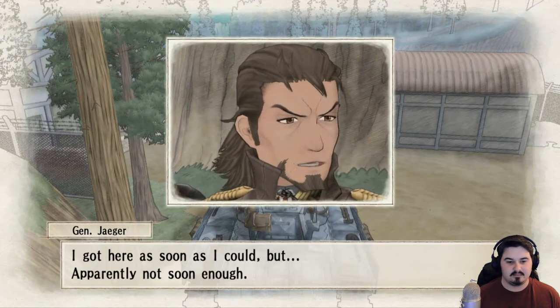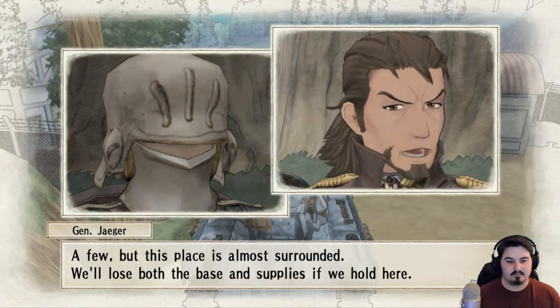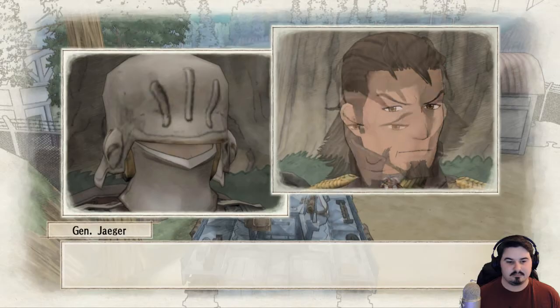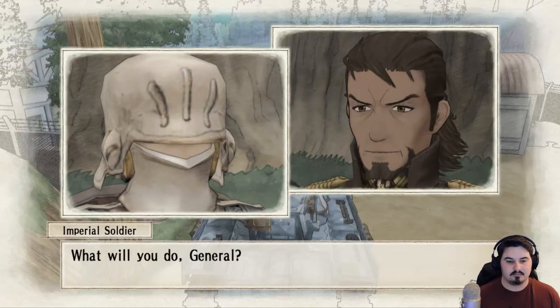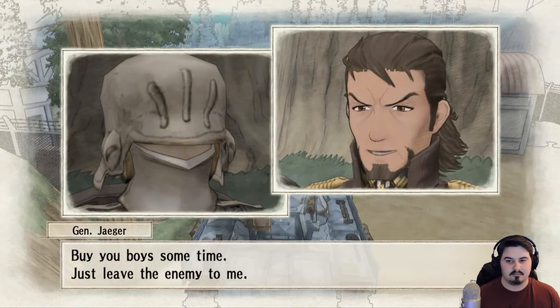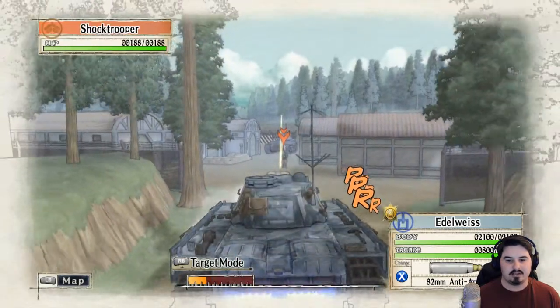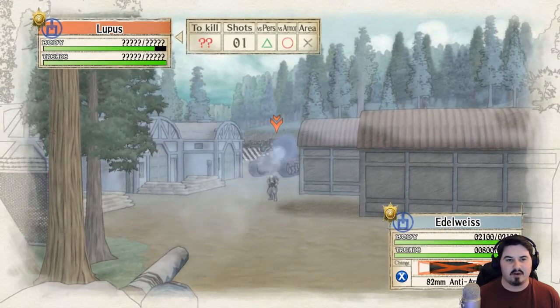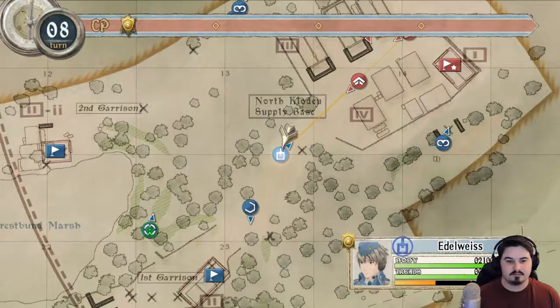I got here as soon as I could, but apparently not soon enough. General Jaeger, you brought reinforcements? A few, but this place is almost surrounded. We'll lose both the base and supplies if we hold here. Listen, I want you all to pack up what you can and get ready to evacuate. Just leave the enemy to me. Oh God, what is he gonna do? Oh Jesus, he's got a tank on him! Shit, are you serious? How many shots will it take to kill him? It's gonna take forever — let's get him back up here.